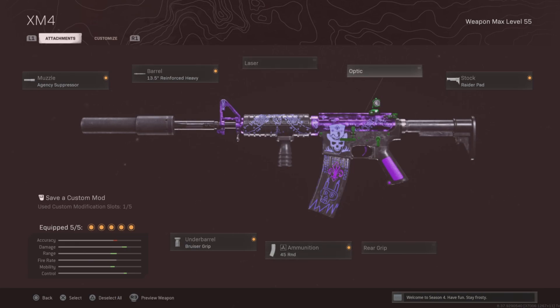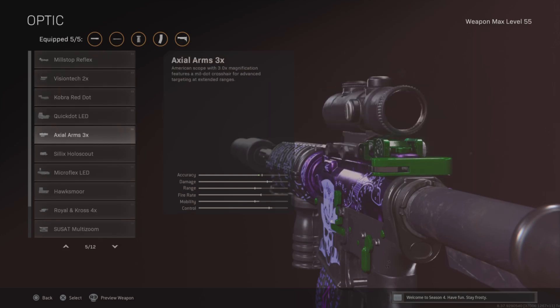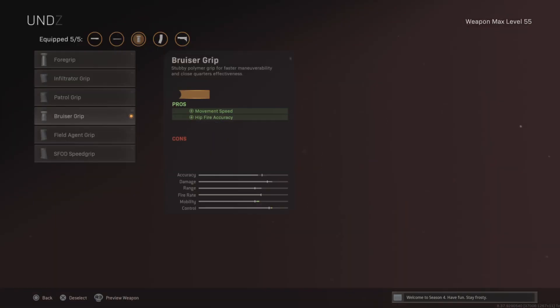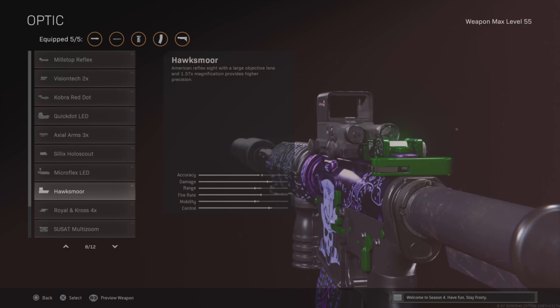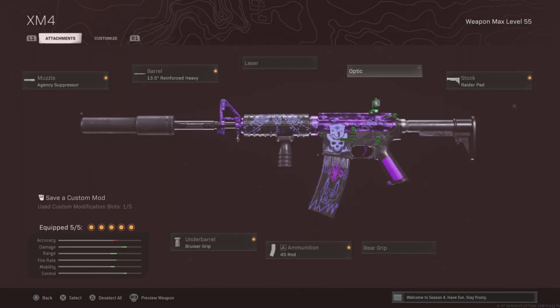And if you really hate the iron sights that much, you can put on an optic like the Microflex for the Bruiser. Or you can use this sight if you want. Yeah, if you don't like the iron sights that much, you can do that.